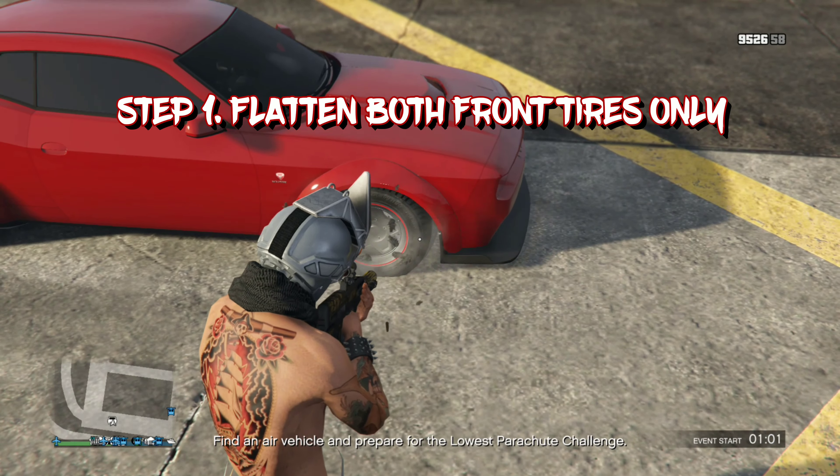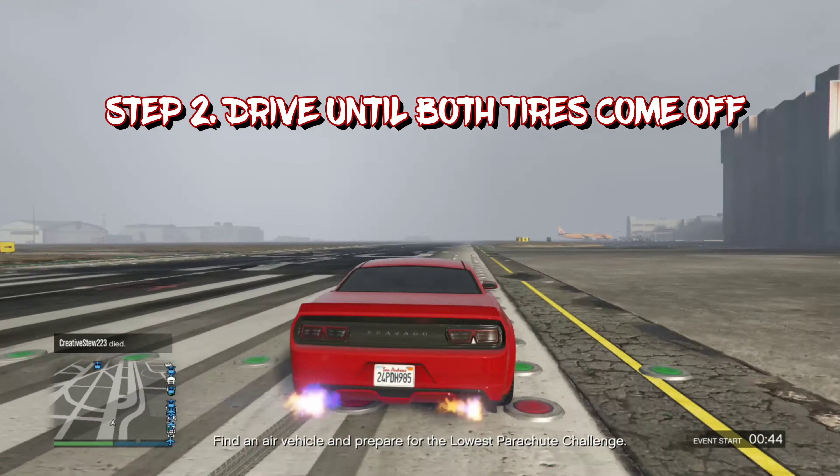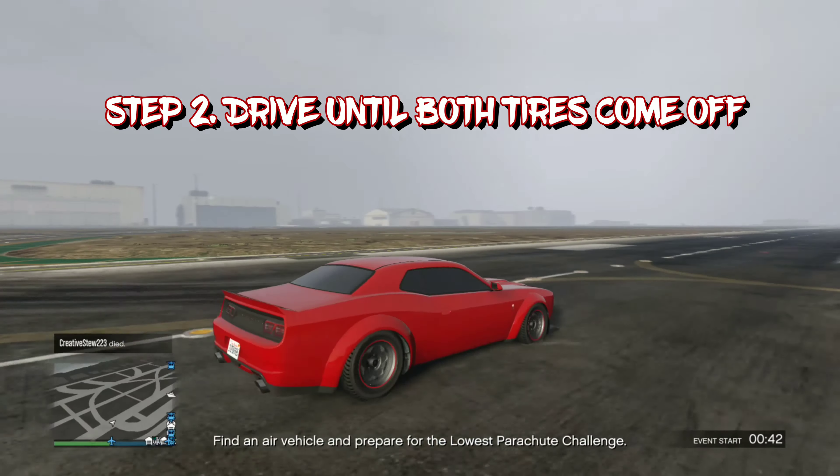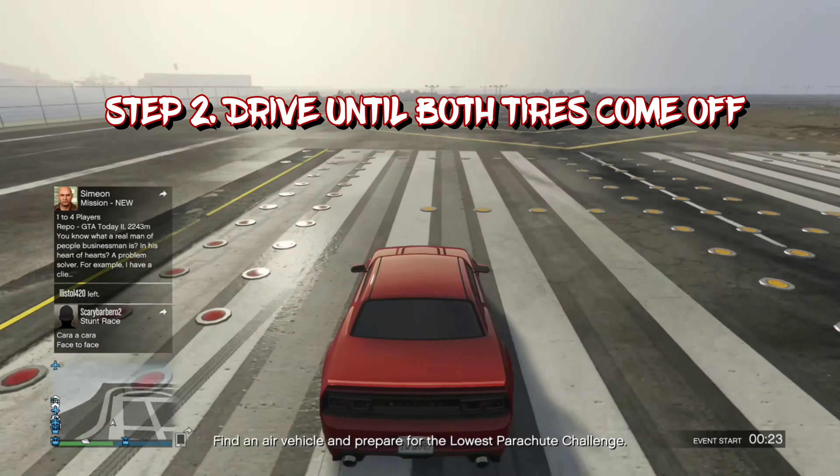It's extremely fast with this car. You want to shoot out both front tires — you want to flatten the two front tires. After you flatten the two front tires, you want to get inside the car and drive it a little bit until the two front tires are removed off the rim. Now that I got the two front tires removed, you want to go ahead and line up.